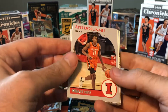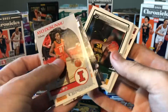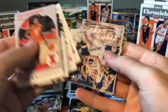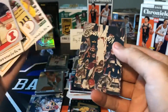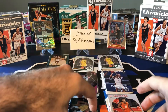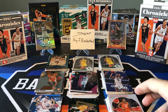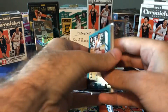The rest of these are probably going to be a bunch more base: Ayo Dosunmu, Keon Johnson, Kispert, Davion Mitchell, Treyman, Bassey, Barnes, Wagner, Springer, Josh Christopher, Jared Butler, and finishing up with Kai Jones. Definitely a lot more base in the hanger — I guess that's why the blaster is still more expensive. You get more exclusive cards and more color parallels as opposed to the hanger where it's mostly base cards.